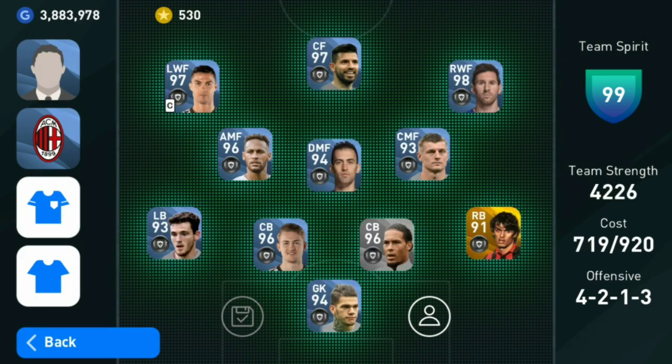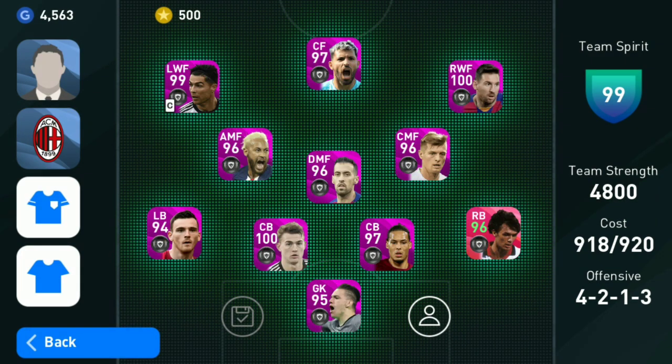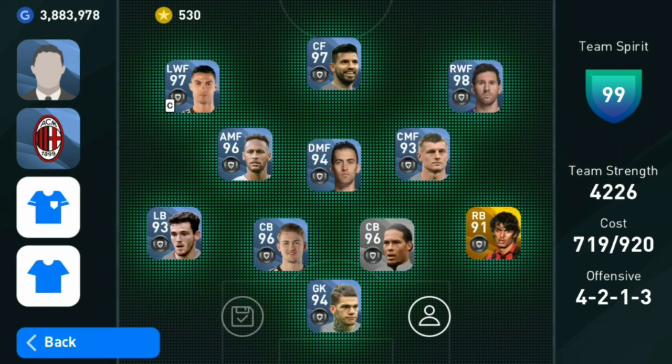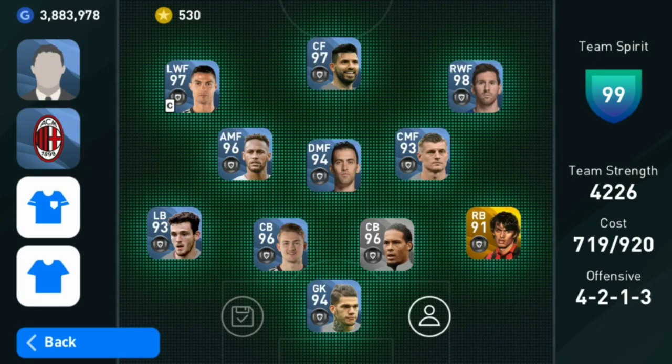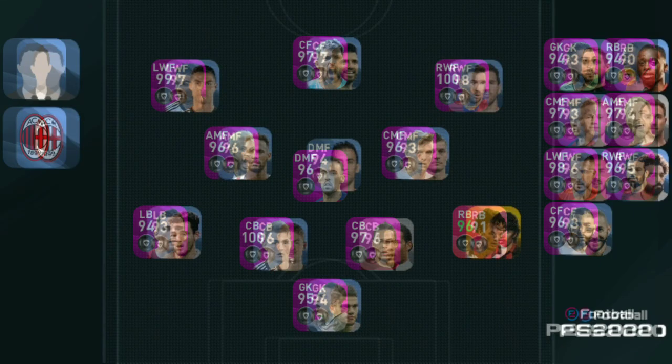The more interesting thing is that both teams will be using the same manager and the same players in all positions. As the manager I chose the great Pep Guardiola, aka El Roman in BEST. I chose El Roman because in his formation we can choose a DMF, CMF, as well as an AMF in the midfield positions, so we could cover almost all of the main midfield positions in the game.